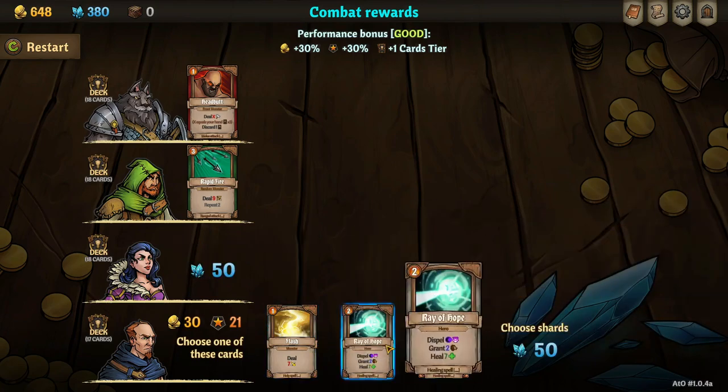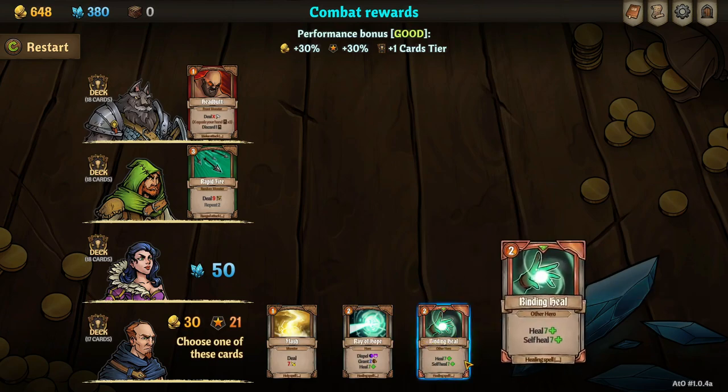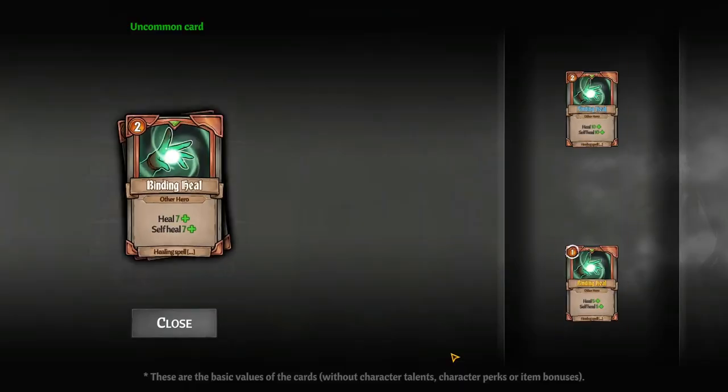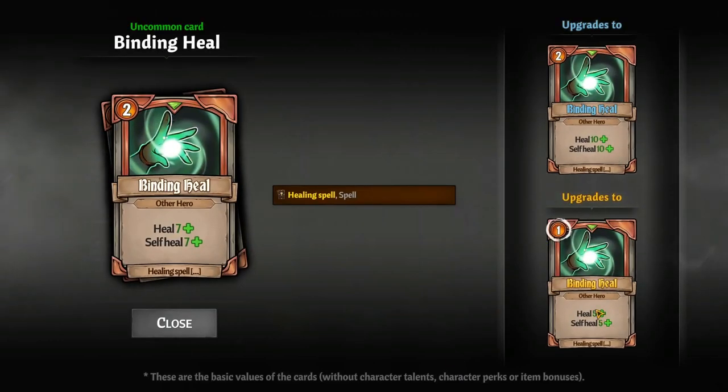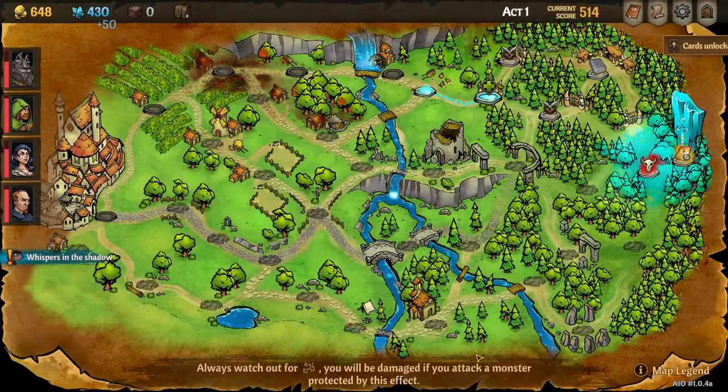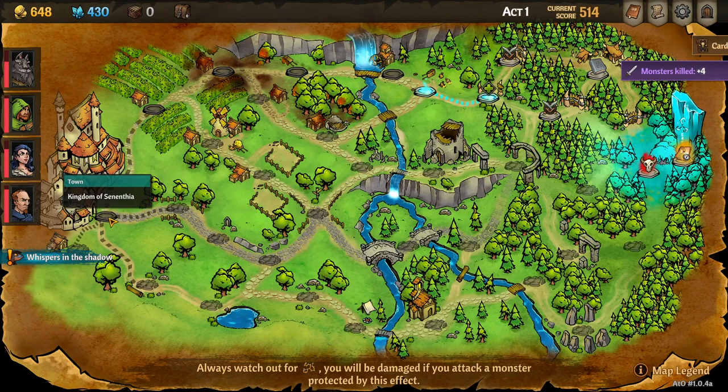Let's go with some shards for her. Reg, give me a heal — heal seven plus a self heal. We're taking that! What does it upgrade to? Oh, it reduces the cost or increases the power — heck yeah we're going for it. Nice, good job guys.